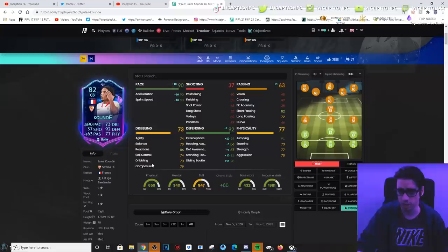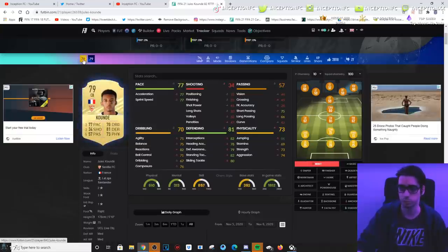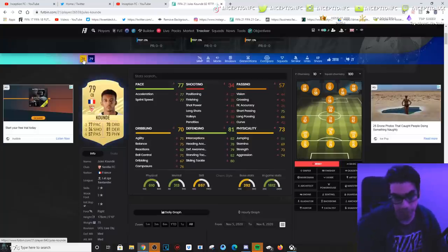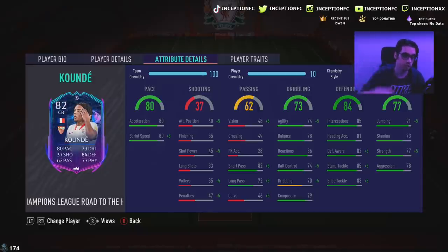So with this Koundé card on the Shadow, the dribbling stats significantly improved. Even looking at the comparison, it's plus threes and plus fours. That for a center back, while also getting plus threes for the pace, is a very massive thing. His dribbling stats are 74, 78, 86 — and 86 reactions is amazing to have. His defensive boost with the Shadow will be nice, and his physical is pretty decent for base card stats.